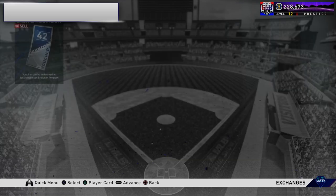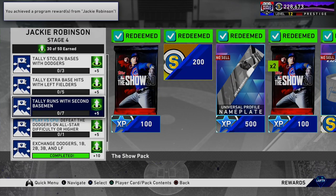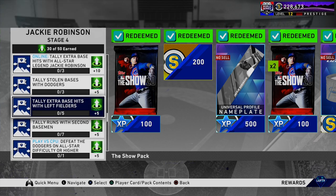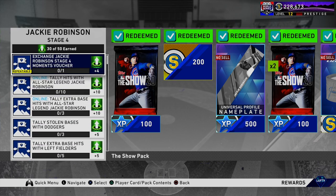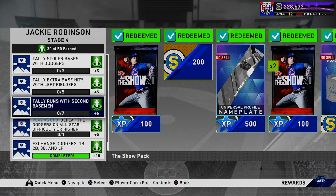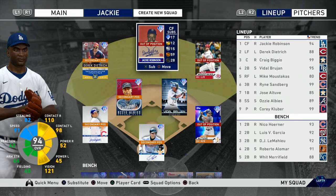I'm going to redeem these vouchers — we're going to be 20 program stars away. All we have to do is steal some bases with Dodgers players, tally extra base hits with left fielders, score seven runs with second basemen, and defeat the Dodgers on All-Star. We can chip away at all of those at once: while beating the Dodgers on All-Star, we'll stack a team with left fielders and second basemen, try to steal with Dodgers players on our bench, including the 94 Jackie Robinson.